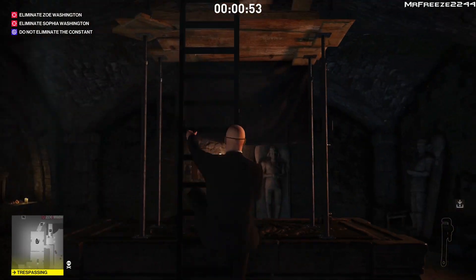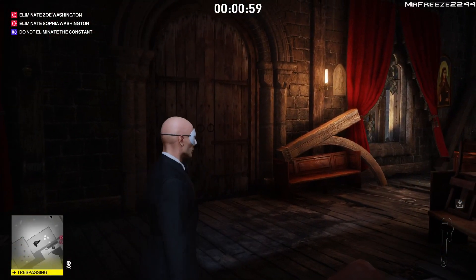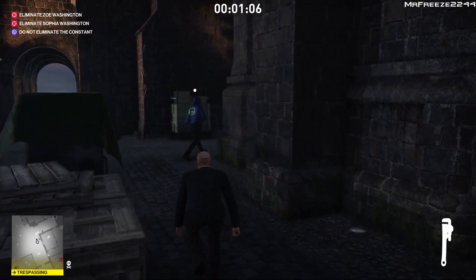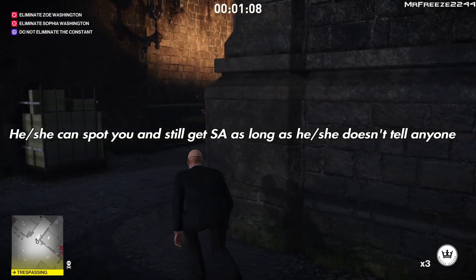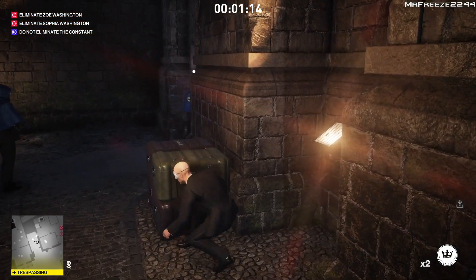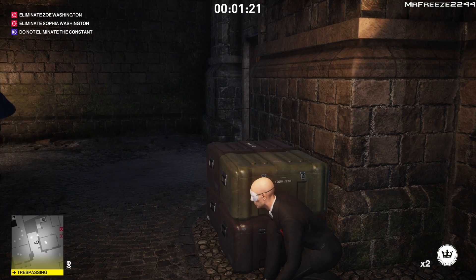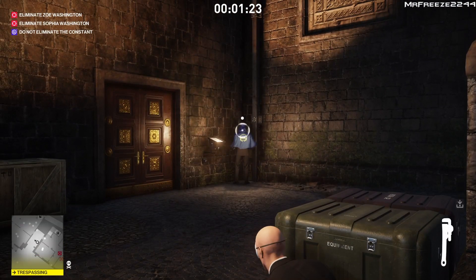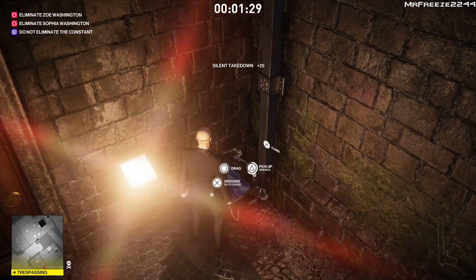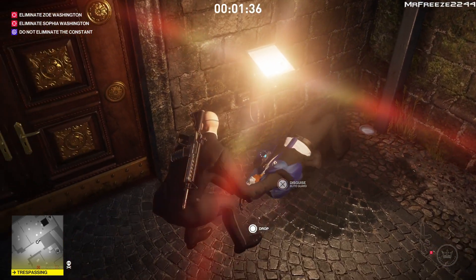If the target spots you, you'll still get your silent assassin rating — however there are exceptions. If he calls a guard and reports you, then you will lose it. I also wanted to test whether you could point a gun in his face, watch him plead, then kill him so he can't be a witness. That should avoid affecting the rating since he's dead. However, if he spots a body or sees you committing a crime, it will remove your silent assassin rating even if you do kill him.